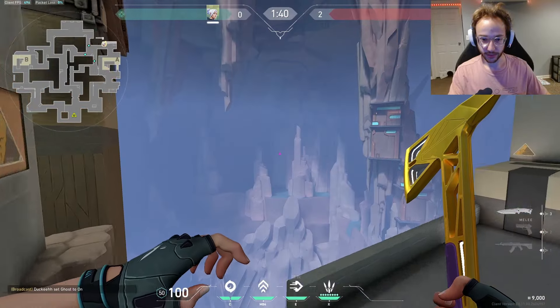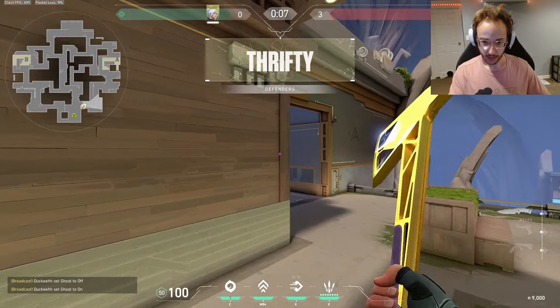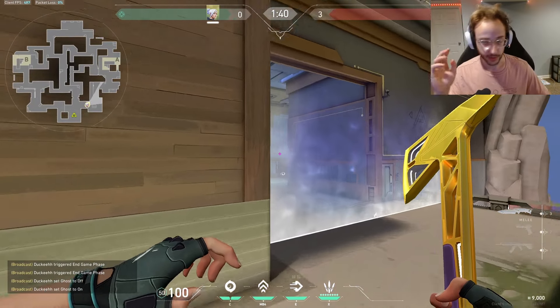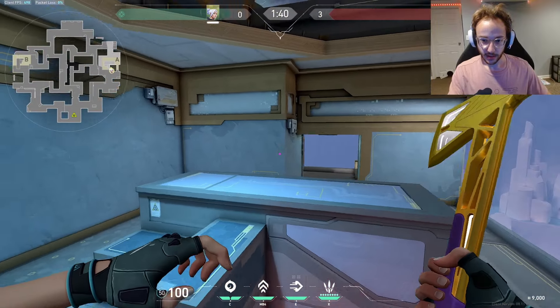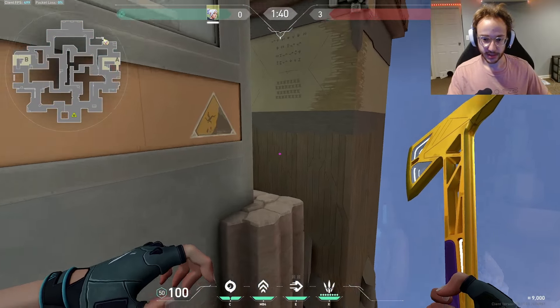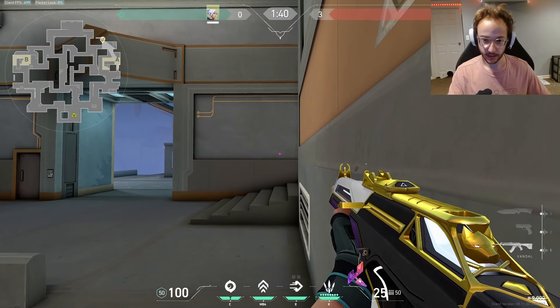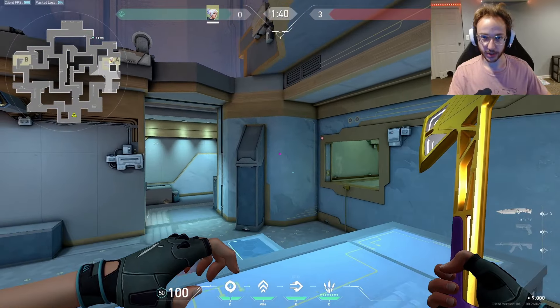A good spot could definitely be if you can jump right here. If, for example, you kill everyone on A quickly, you can get to this spot, chill on this ledge, and if they jump onto it you're going to hear them — and you can kill a bunch of people there. So that's a really good spot to know about.